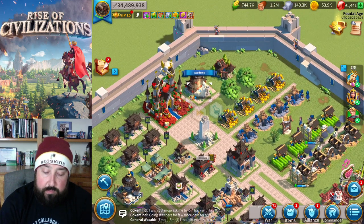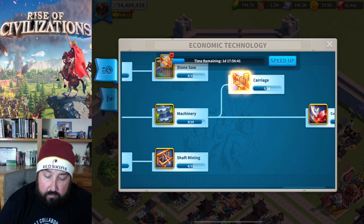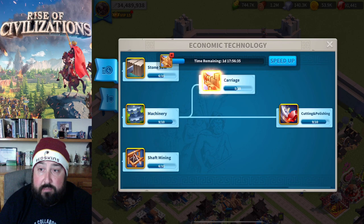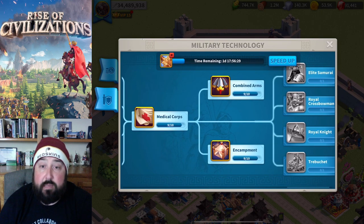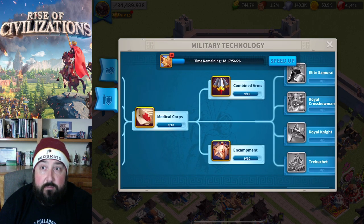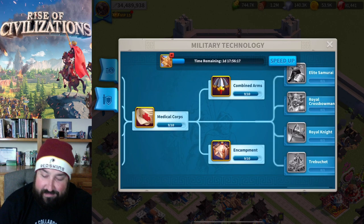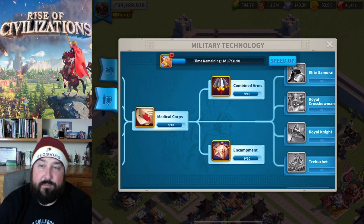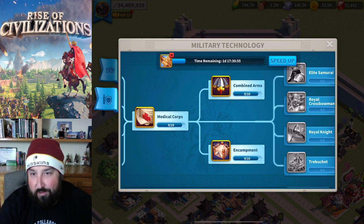Whenever I'm burning through these technology researches, just to show where I'm at - I've gotten all the way to just having a couple left in cutting and polishing, and I'm done. Same thing for my war research - I just have these three left, and I will be able to start my T5 infantry. So within the next day or two I should be hitting research and then crying because I probably don't have enough speed-ups to speed it up.